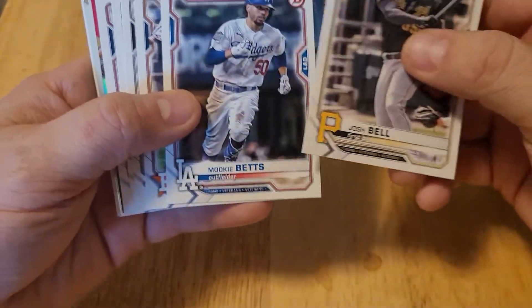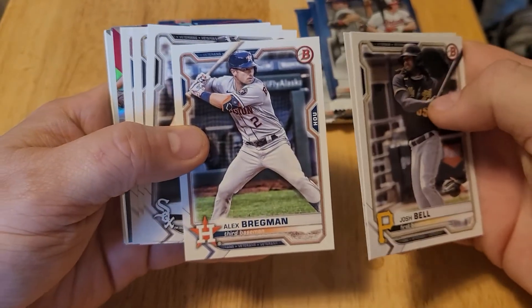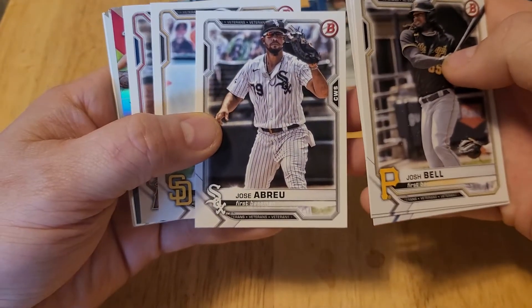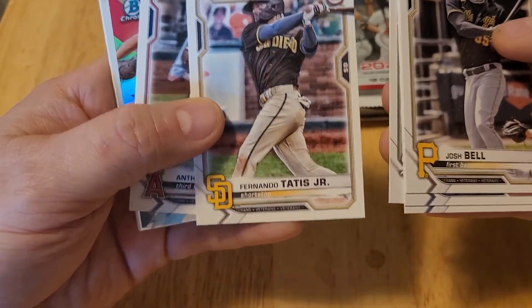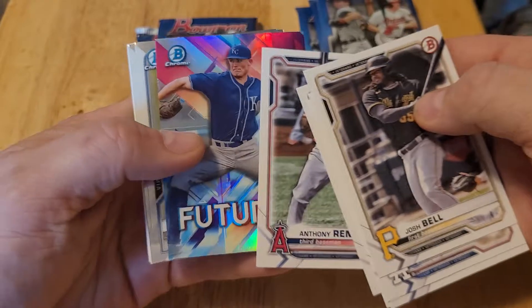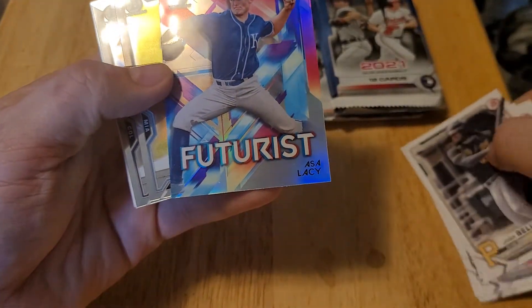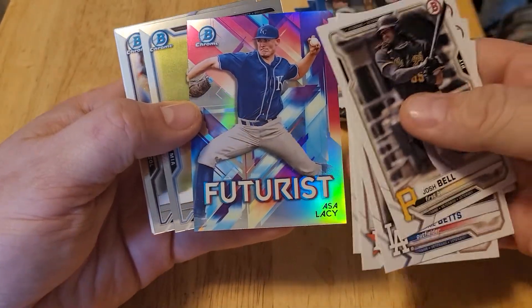We're starting with Josh Bell, Mookie Betts, Alex Bregman — some good known major league players — Jose Abreu, Fernando Tatis Jr., and Anthony Rendon. That's a pretty good set of major league players. Here's a Futurist card: Asa Lacey. Looks like some sort of insert card.